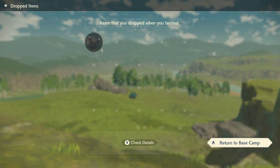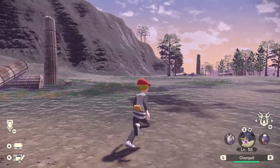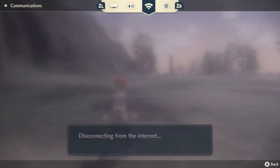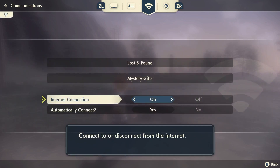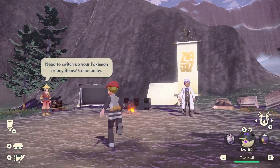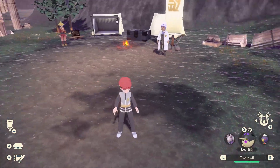This satchel has a linking cable. If I go over to Lost and Found — my internet connection is on, but my suggestion: turn it off. You can repeat this for any number of times you want until your satchel page fills up, maybe even beyond that. Your friends, if you have friends, will start finding your satchels.